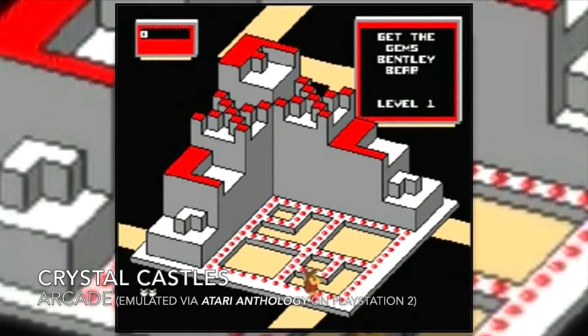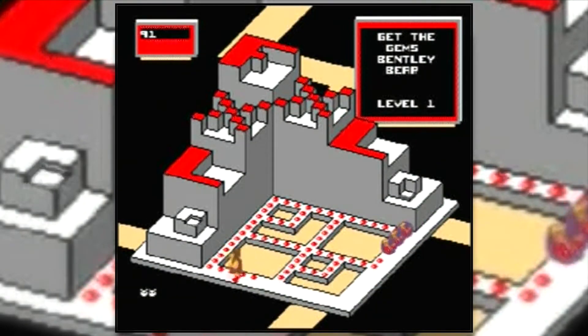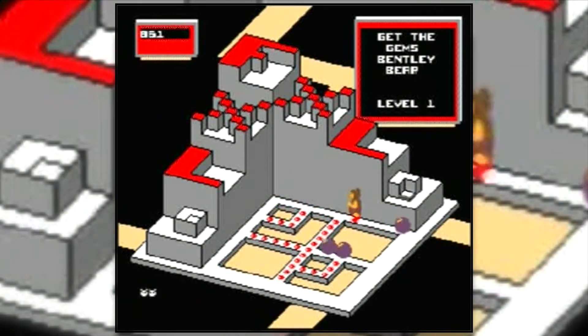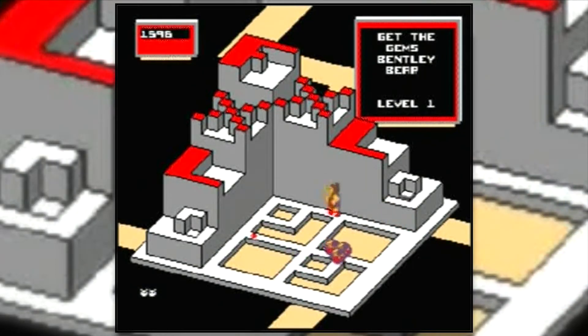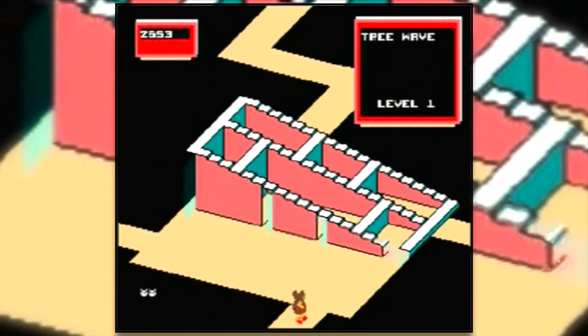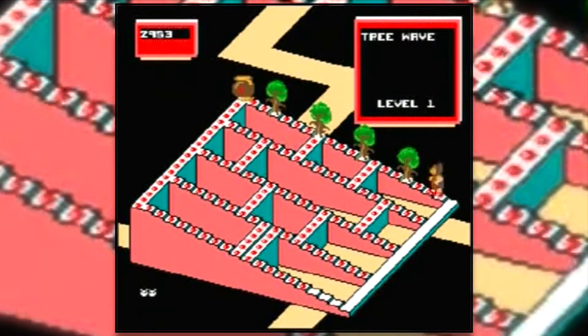First of all, the layout of the first castle is not set by the game designer. Instead, there are multiple forms that the first castle can take, and the form that you play is determined by an algorithm fed by the initials of the person who set the highest score. The initials can only be three letters long, so the number of permutations are somewhat limited compared to modern procedurally generated games. But even so, changing the layout based on the high score holder is a brilliant way of ensuring that the game stays fresh and interesting for players.